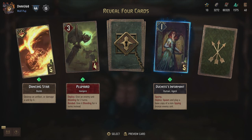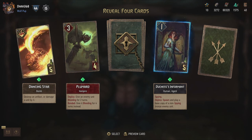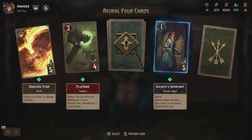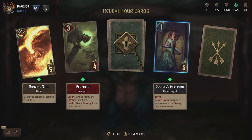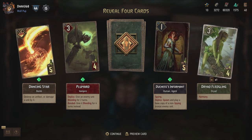Duchess's Informant - spying. Deploy: spawn and play a base copy of a non-spying bronze enemy unit. That's actually not bad - basically you just copy an enemy unit. And then the Dryad Fledgling we had already.